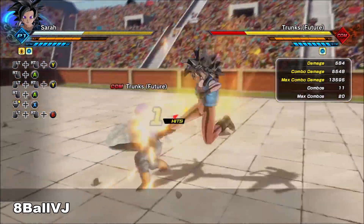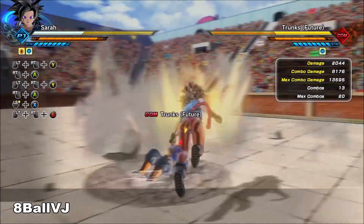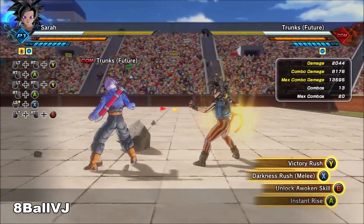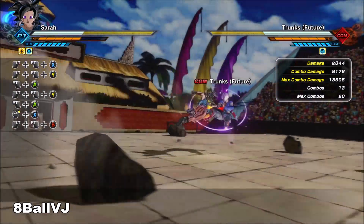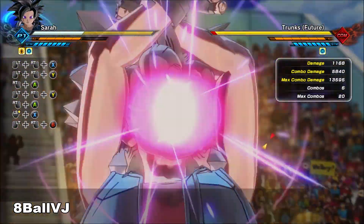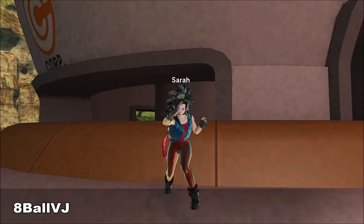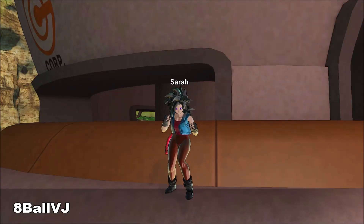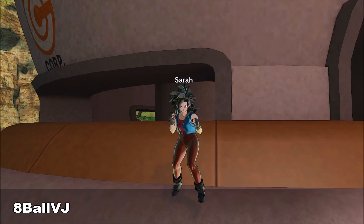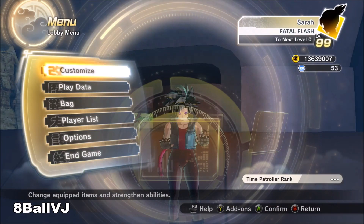Make sure you guys try that out, or if you have another way to follow up a combo, let me know. Then we have Darkness Rush, which is very popular because if you can get your opponent in that animation, they're stuck — they can't evade it. There's nothing they can do once they're in it.